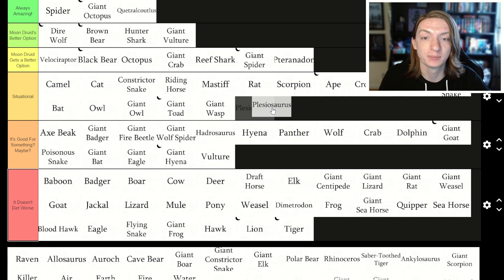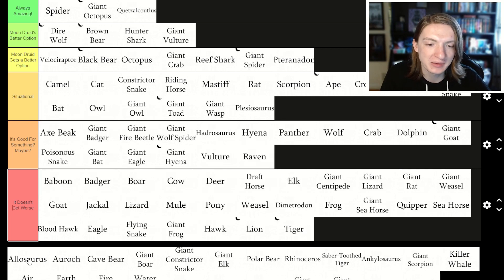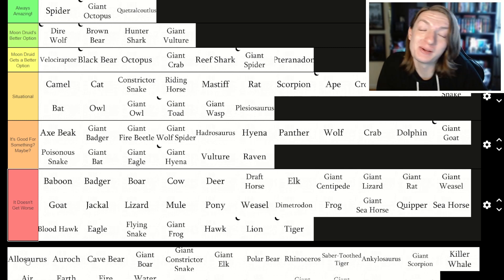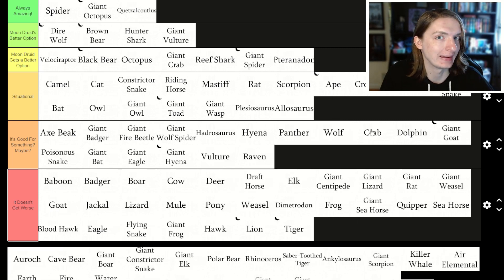Plesiosaurus is a pretty decent underwater creature, but giant octopus and hunter shark are better. Raven goes right below bat and owl — maybe it's good for something. Allosaurus: druids cannot become T-Rexes because they're CR 7 or 8, so allosaurus is one of your best T-Rex adjacent options. But it's not great — it's okay. It's got some things going for it, but there are better single-enemy and multi-enemy wild shapes, so you don't really need to use Allosaurus.